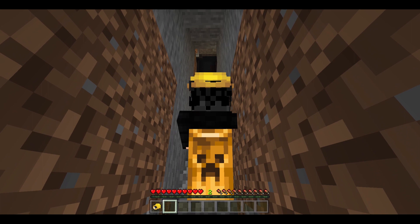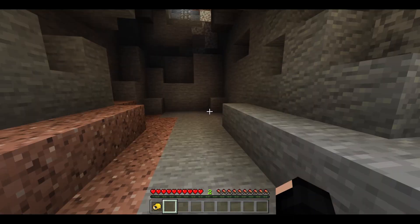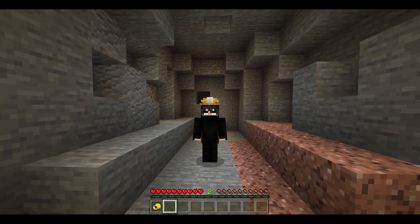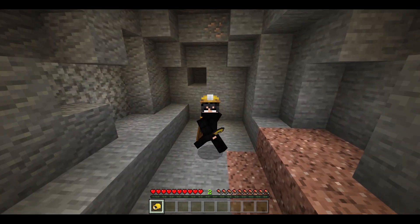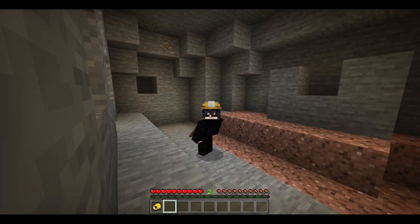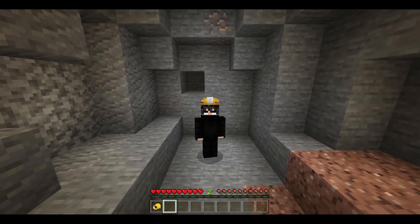Tengo una cueva que es iluminada al inicio pero luego ya no en la parte de abajo. Como pueden observar, miren qué bonito. Esto para picar está increíble porque a diferencia de otros complementos que agregan antorcha, ya no tienes que llevarla en la mano — imagínate llevar una antorcha y un pico a la vez. ¿Cómo cambias entre la antorcha y el pico sin molestarte? No puedes — pero con el casco minero sí. Este complemento es una gozada de verdad. Van a tener el link de descarga en la descripción. Adiós.